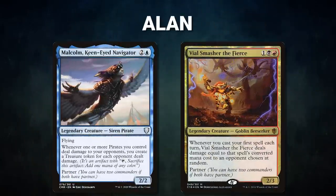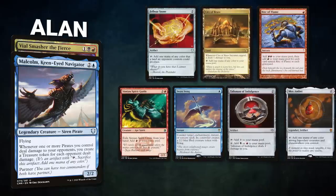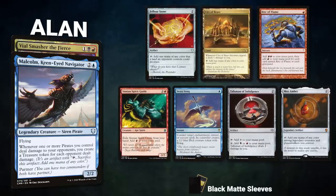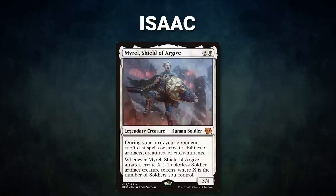Damien's opening hand contains Final Fortune, Fierce Guardianship, Volcanic Island, Windswept Heath, Birds of Paradise, Scalding Tarn, and his London mulligan is a Wooded Foothills. Next we have Alan piloting the partner pair of Malcolm, Keen-Eyed Navigator and Vile Smasher the Fierce. This deck seeks to land a number of different combos including Glint Horn, Breach, Brain Freeze, and Thoracal. Alan's opening hand contains a Felwar Stone, City of Brass, Rite of Flame, Simian Spirit Guide, Swan Song, Talisman of Indulgence, and a Mox Amber.